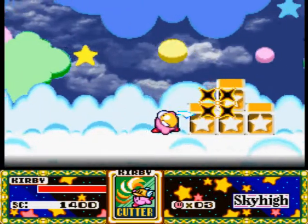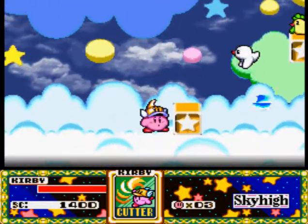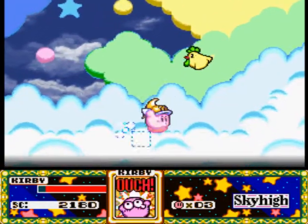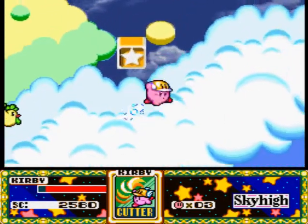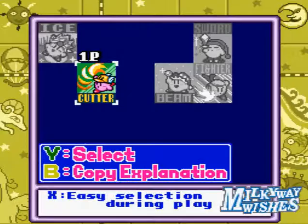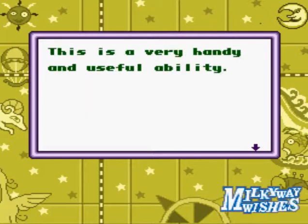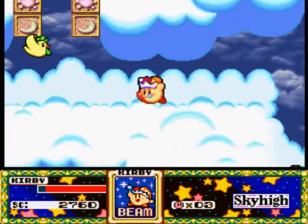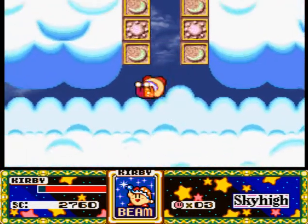We get some more classic music from Dinoblade in this stage. Sky High is basically the big cloudy world, kind of like Bubbly Clouds from Spring Breeze. I'm going to switch abilities right here because I hate the layout of my controllers sometimes. It'd be better if I used my regular PS3 controller. Anyway, destroy that block and fly up into this area right here.